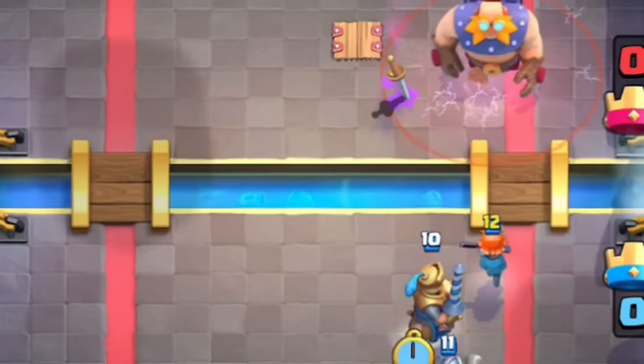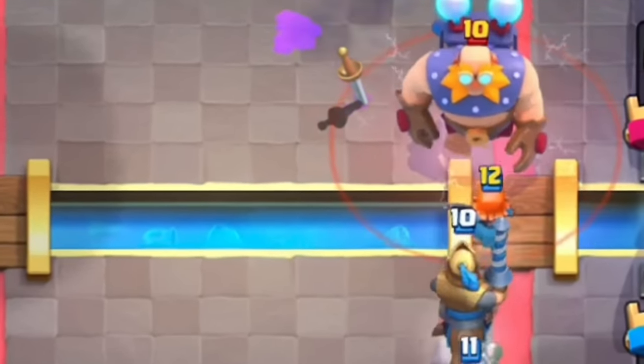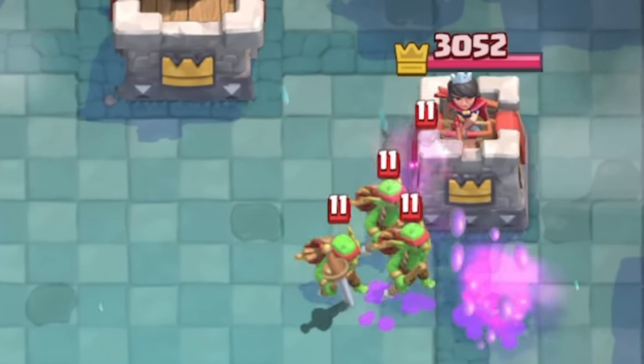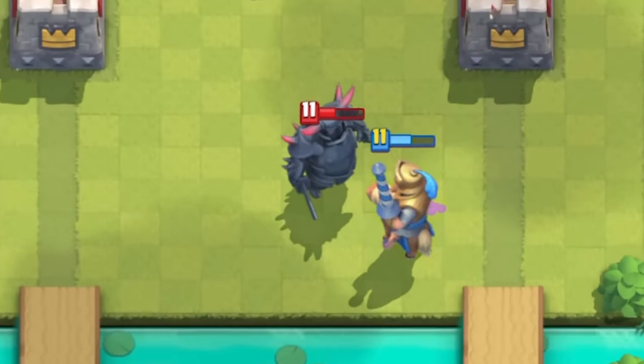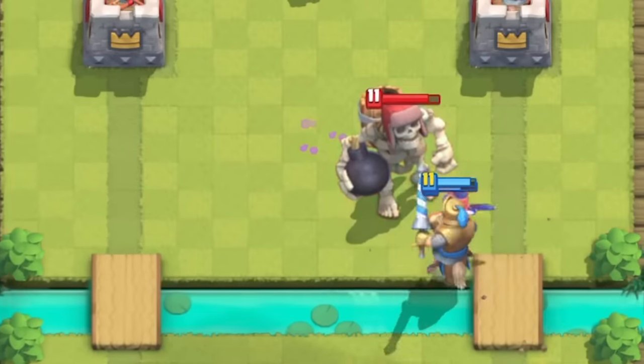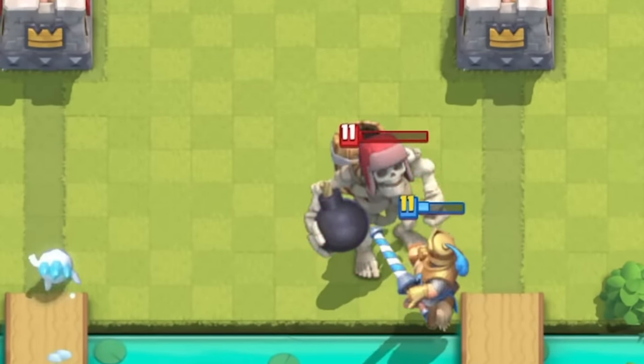Number 25. Valkyrie Prince was one of the most popular combos, but it's never used now because of so many things being able to counter them. For example, Pekka counters Valkyrie Prince, Ice Golem skeletons counter Valkyrie Prince, Giant Skeleton counters Valkyrie Prince, and so on.